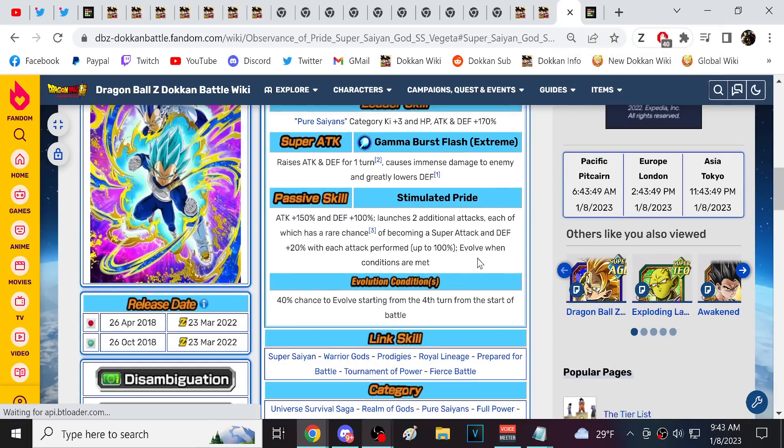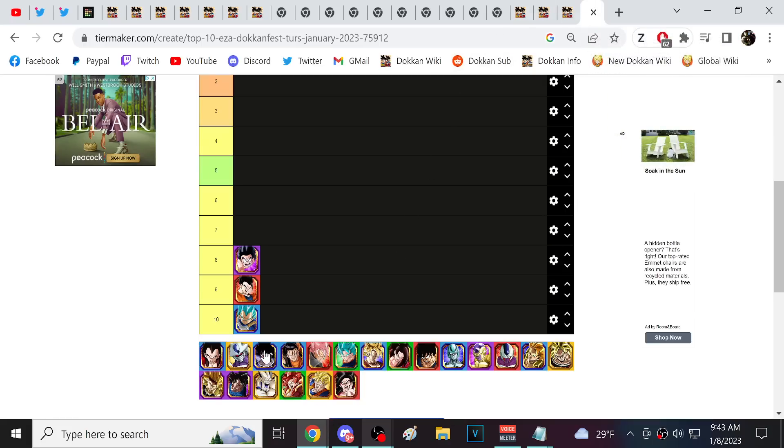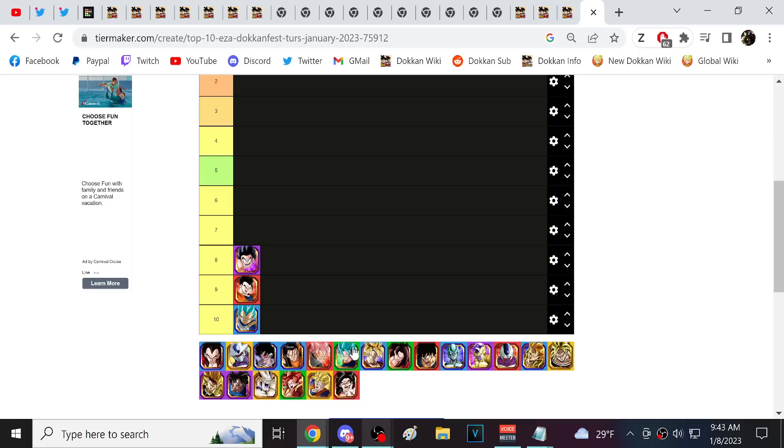AGL Blue Vegeta is at number 10. Thinking about him compared to Turlis, Rose Tech, and Vegeta Blue — I feel like more consistently you will get a good performance out of Blue Vegeta. Turlis can really get bullied. Turlis will be quite a bit better against super class enemies, but going through the top 25 fights in the game right now, none of them are super class enemies.